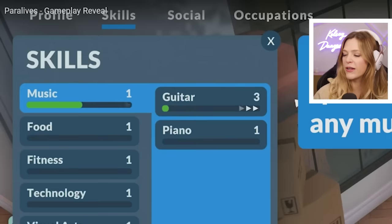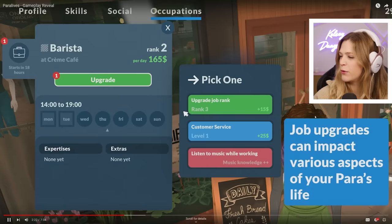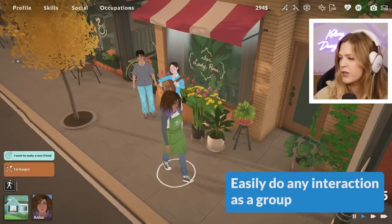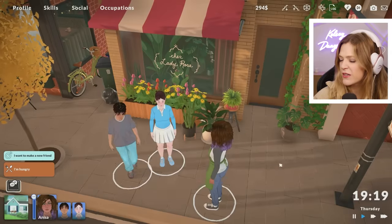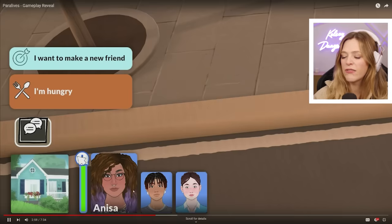Music knowledge helps speed up learning in any musical skill, which is really clever. I noticed in The Sims where you're good at guitar but don't really pick up piano unless you have a skill bonus. So it's fun that you can develop overarching skills like food, fitness, technology, visual arts, repair — and those will have sub-skills. She wants to make new friends and she's hungry, so she walked over to interact with new friends.